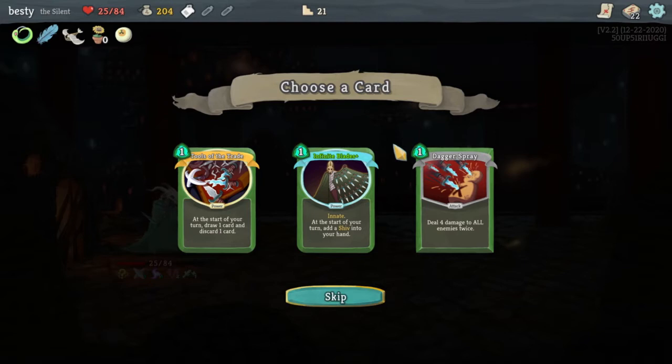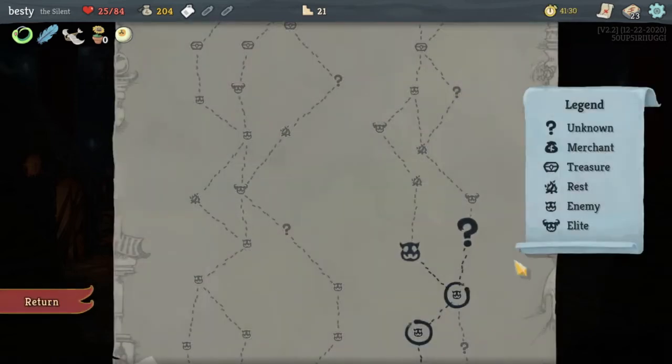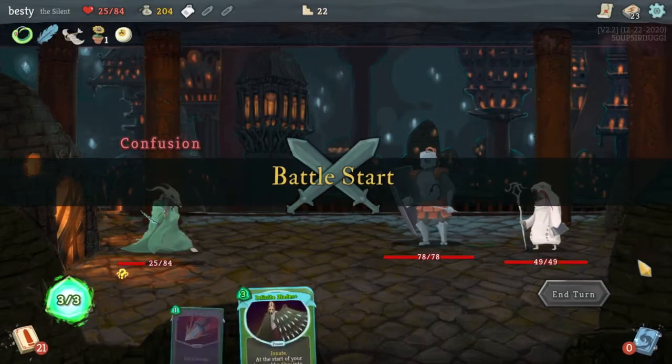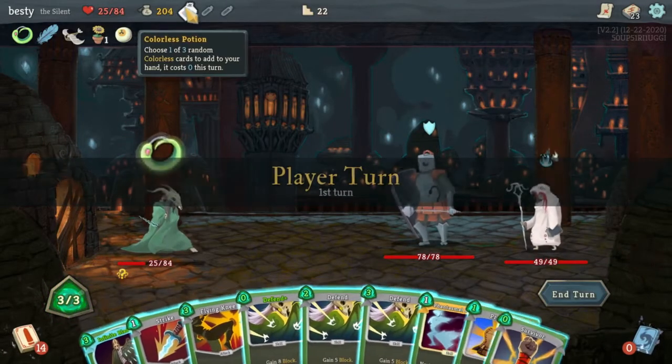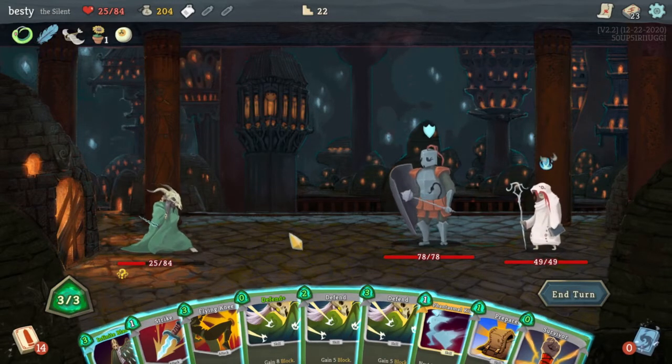All right, what do we want? I think Tools of the Trade will be good if we're using Snecko Eye, because we can get stuff that's good and discard stuff that's too high cost to cast. I think we might die though. Day three on my Infinite Blades. Survivor's free on a turn we don't really need it. Phantasmal Killer — we want that.